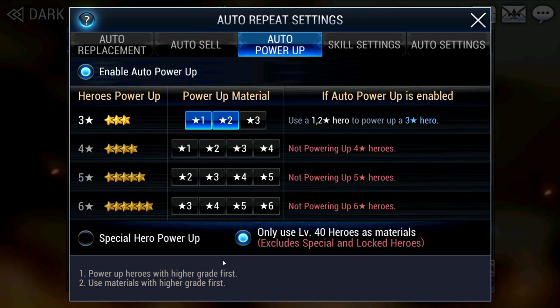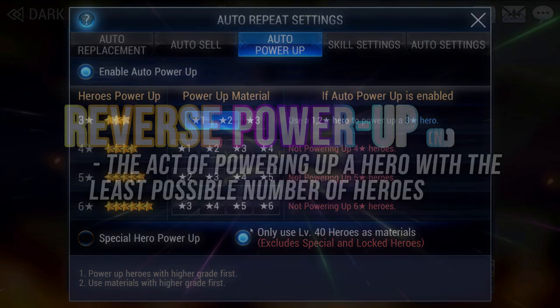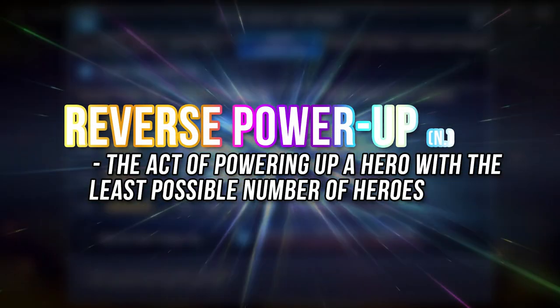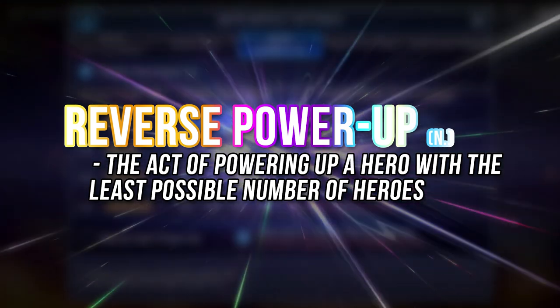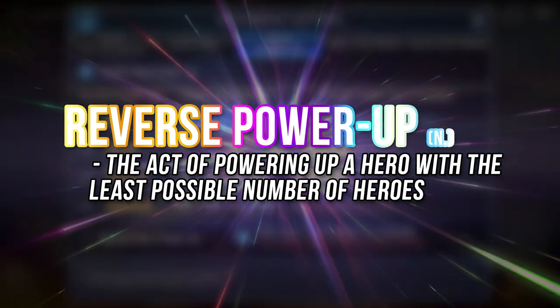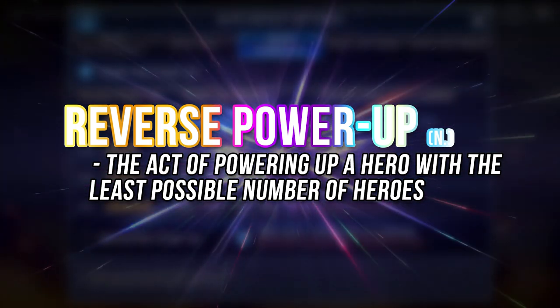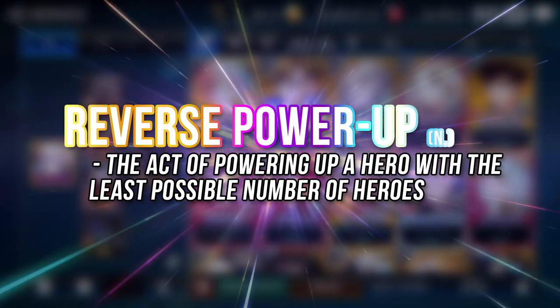For Auto Power Up, I'm currently using these settings because I still like to have some manual control over my inventory. There are times where I like to perform Reverse Power Up. This involves using the least possible number of heroes to power up a hero, which will sometimes mean using higher rank heroes to power up lower rank ones. The reason for this is to generate more fusion pairs to get more fodder.